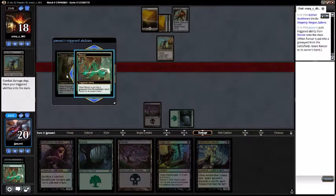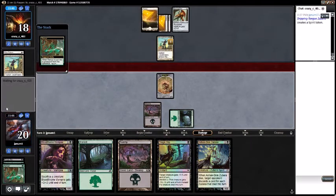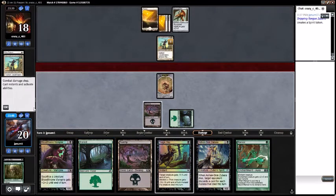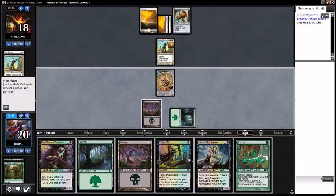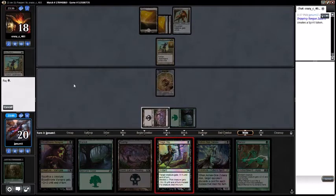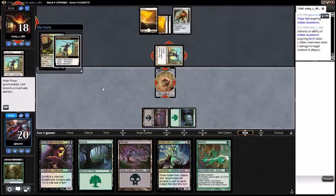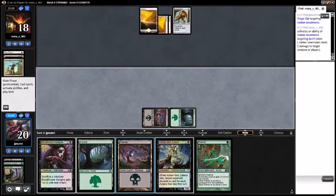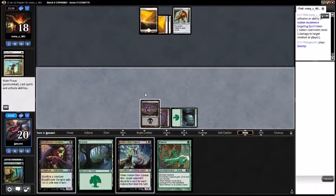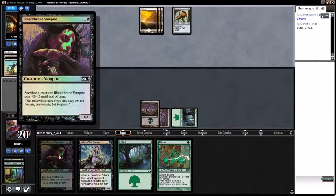I would like to pick my Rancor back up. Still in the damage step — okay. Tragic Slip their other Javelin Ears, and I'll kill my Spirit. Play a Swamp and pass turn. Next turn we'll probably play the other Zubra and the Blood Throne Vampire.